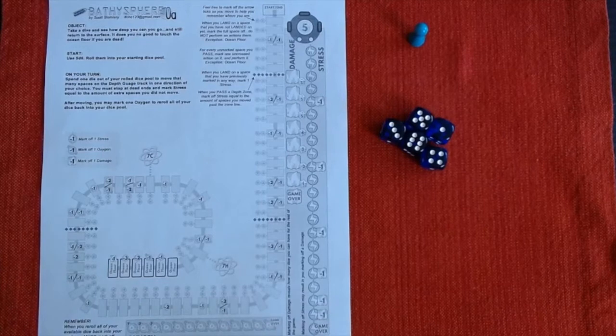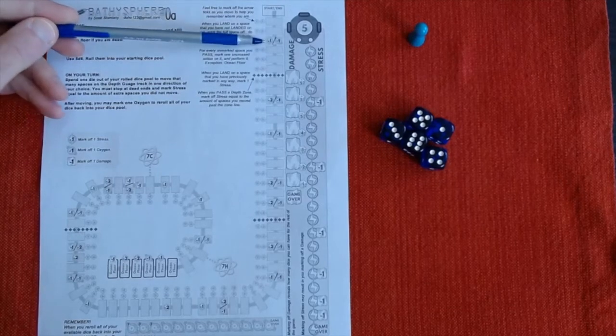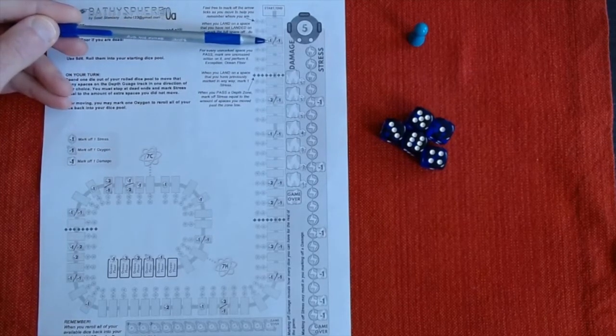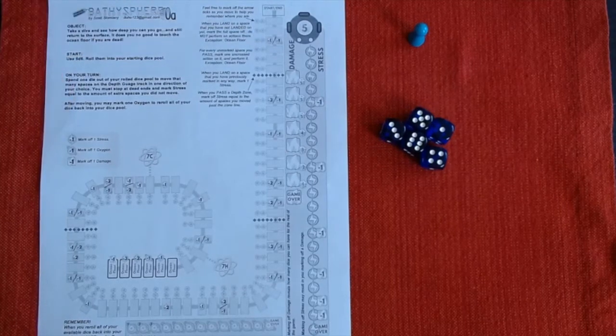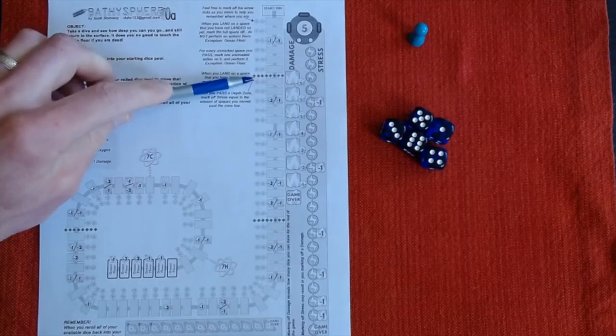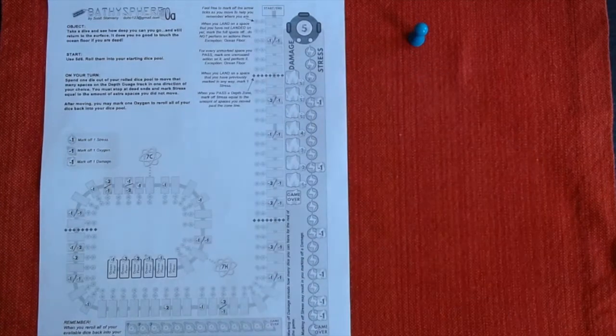Let me explain the rules as we go. I roll all five dice and begin moving downward. I have to watch these spaces with negatives - if I pass a damage or stress or oxygen reduction space and land somewhere else, I take that penalty. But if I land right on one of those spaces, I cross it off and never worry about it. Also, every time you cross a depth zone, any spaces you pass through give you extra stress. It's all about planning your moves to take as little damage as possible.